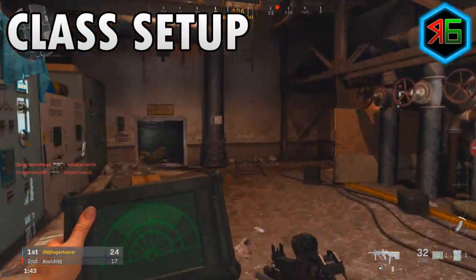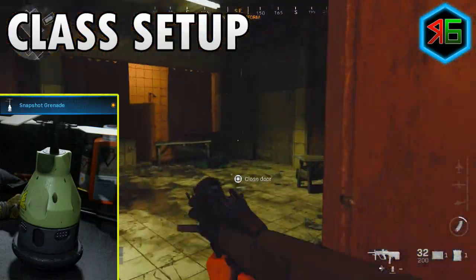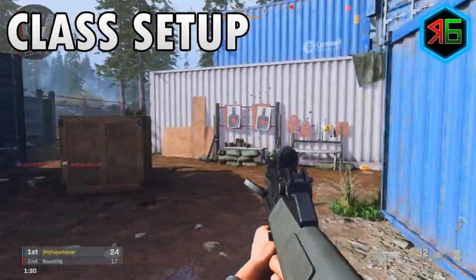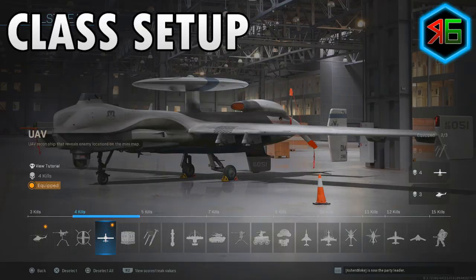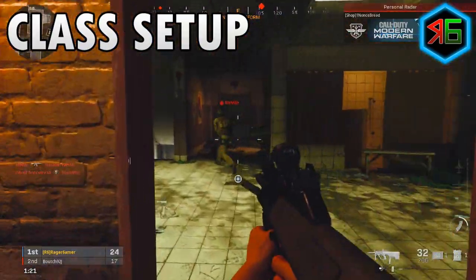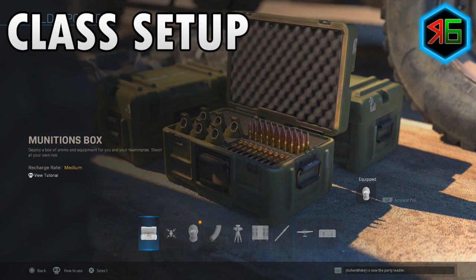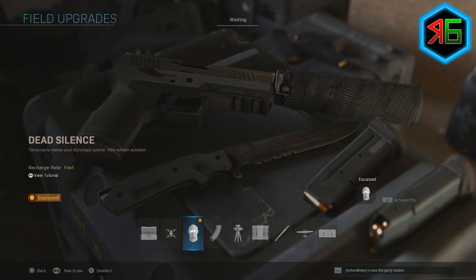For the lethal, it doesn't really matter what you put on. For the tactical, I like the snapshot grenade — if you think there's an enemy around a corner, throw it in, see where they are, and ambush them for the kill. For killstreaks, I've gone for personal radar and UAV because these are both non-lethal scorestreaks — they don't detract from your main weapon XP and will help you see enemies via the radar. For the field upgrade, I've gone for munitions box to get more ammo and stay alive longer. Alternatively, dead silence means enemies won't hear your footsteps, making it easier to sneak up on people.